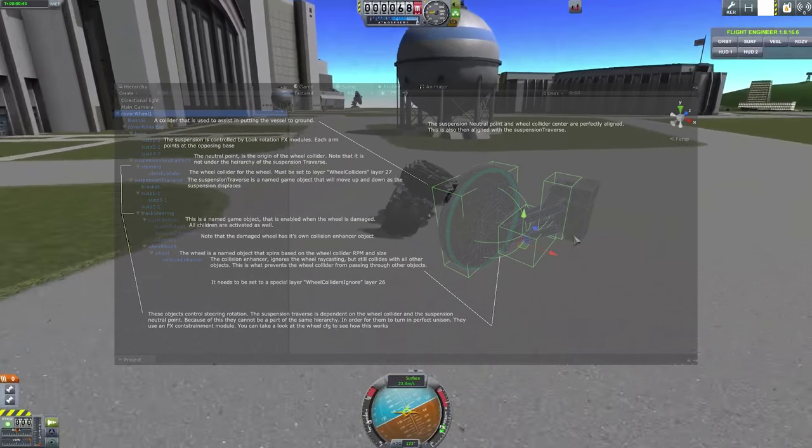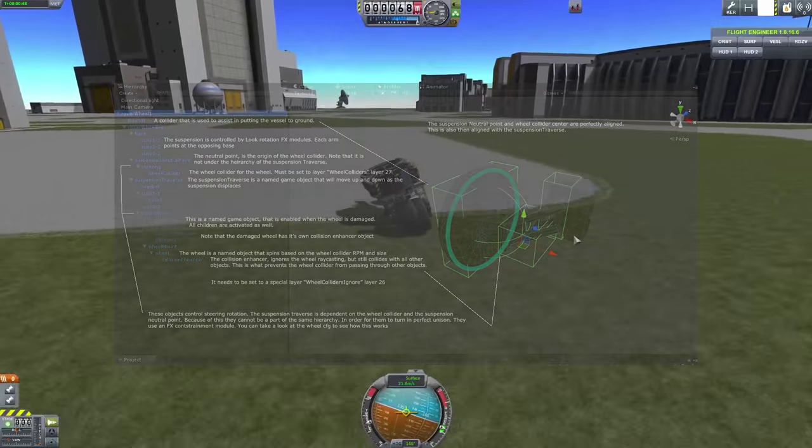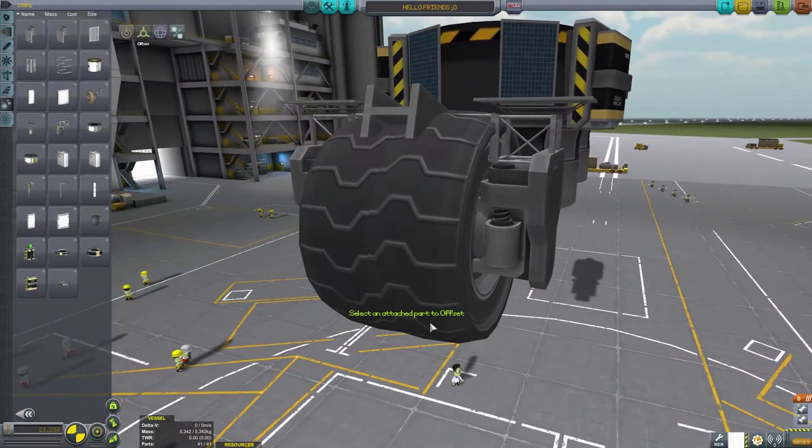Unfortunately, while the wheels in KSP look like they have a width dimension, they interact with the game as thin circular sheets. Thus, in order to self-right, I used two back wheels.